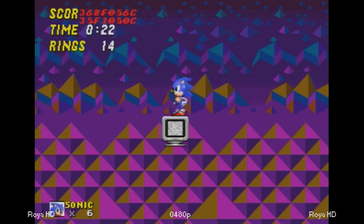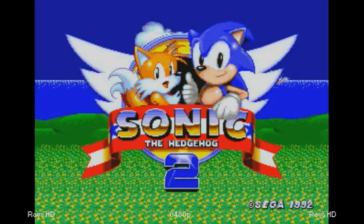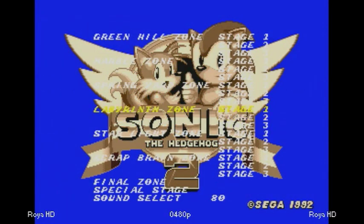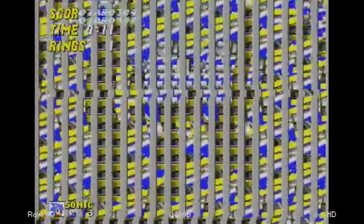Did anybody notice that Triforce symbol in the background? Now it's time to go to the Labyrinth Zone, which literally is a Labyrinth this time. You have to find your way to the end due to means of invisible platforms. Not really — this is just a glitch level, which is still based off of Labyrinth Zone. The reason why the background's so wavy is because of the water effect.